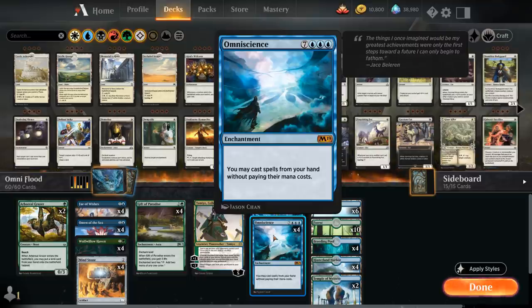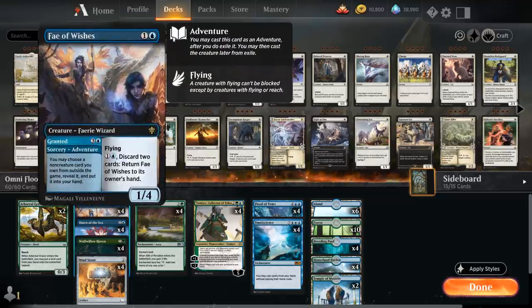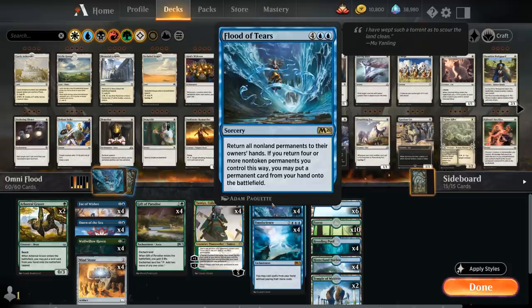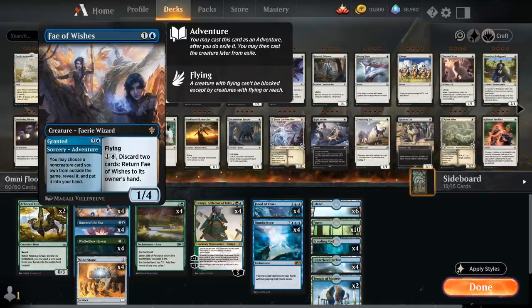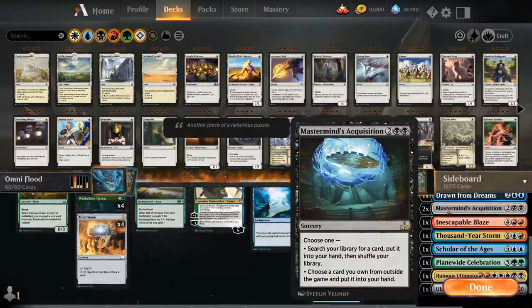Omniscience is normally a ten-mana enchantment that lets us cast spells from our hand without paying their mana cost — a very powerful effect that can lead to a win on the spot. Once Omniscience is in play via Flood of Tears, we cast Fae of Wishes using the Granted adventure. Since Fae was one of the permanents contributing toward the four for Flood of Tears, it comes back to hand. With Granted we search up a copy of Mastermind's Acquisition out of the sideboard.